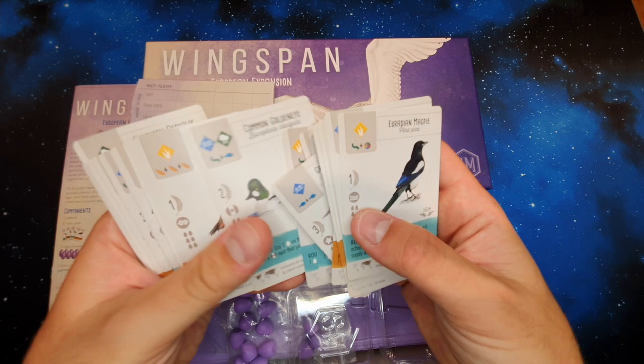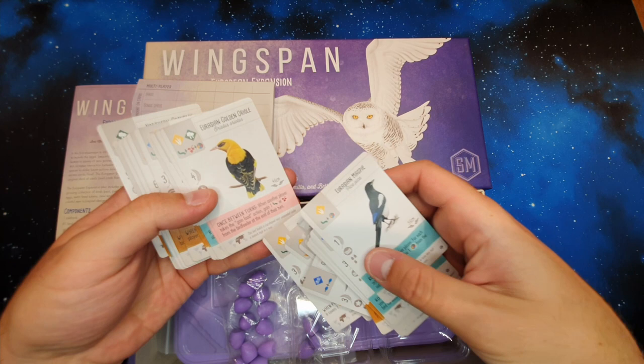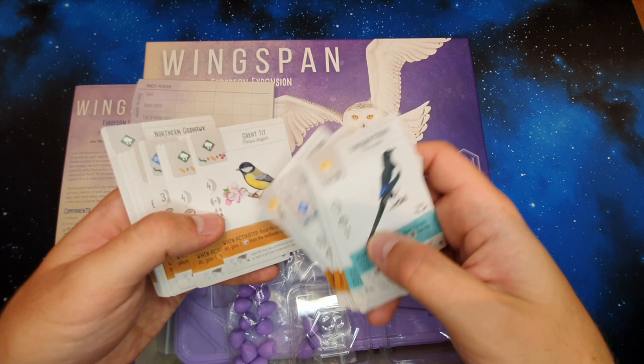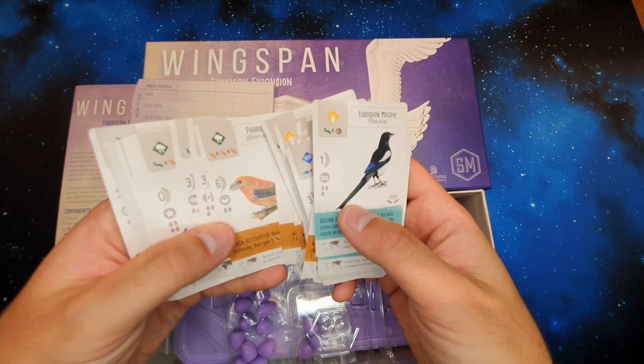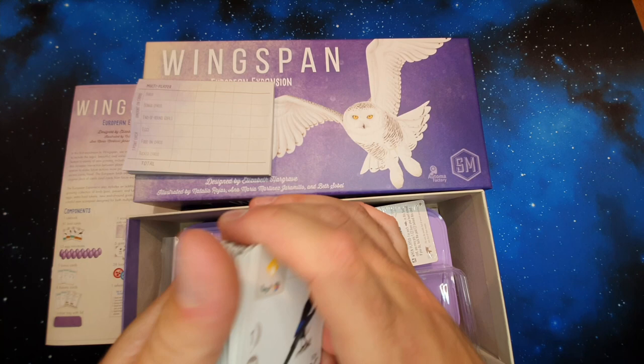Something that always really interests me when I play this game is reading the information at the bottom of the cards. A lot of games just have filler text or context text, but these are actually interesting because it's about the bird — about what they do. You start realising that the powers, what they feed on, and all that sort of thing is true to life. They actually base these powers on how the birds live. For example, some birds don't have nest types because they lay in other people's nests. Anyway, lots of lovely looking birds.